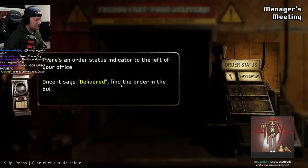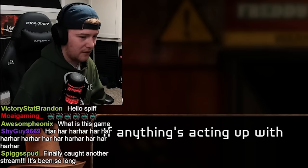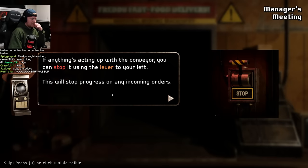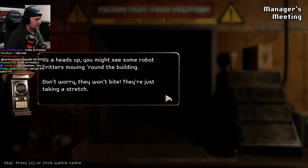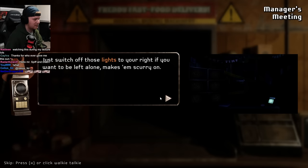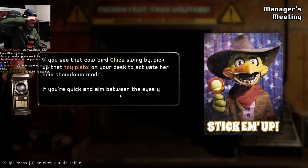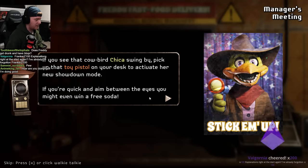There's an order status indicator to the left of your office. Once it says delivered, find the order in the building and confirm its arrival. If anything's acting up with the conveyor, you can stop it using the lever to your left. This will stop progress on incoming orders. Given a mighty push, the power could overload and need a full reboot. You might see some robot critters moving around the building. Don't worry, they won't bite. Just switch off those lights to your right if you want to be alone. If you see that cowbird Chica swing by, pick up the toy pistol on your desk and activate her new showdown mode. If you're quick and aim between the eyes, you might even win a free soda.